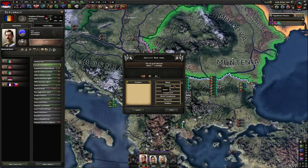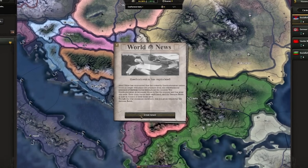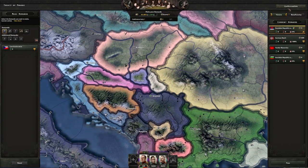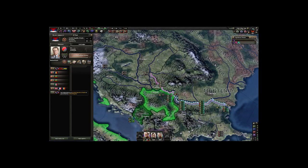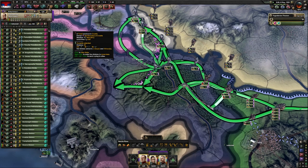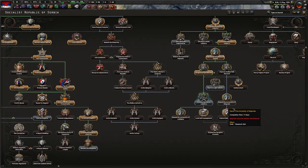We're building more military factories and now justifying a war goal on Romania. They are currently guaranteed by the Czechs and by France — that's fine. Czechoslovakia has fallen, we did nothing in that war and let Germany take everything. France has also guaranteed us. If France doesn't guarantee you in your game, just don't declare war on Romania until after France falls — once France falls, the guarantee will be gone. Right now I have the UK and France guaranteeing my independence. We're going to use the strategy of hiding in Transylvania and Serbia — I believe I saw this on a Bitter Steel video and it works like a charm.